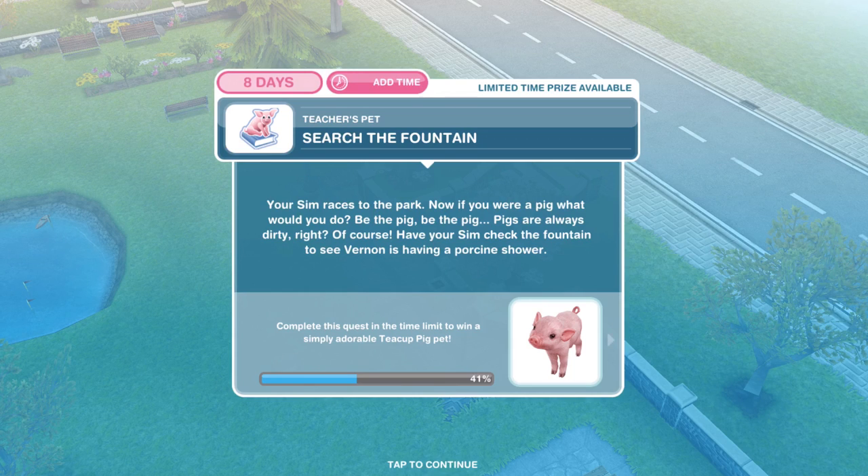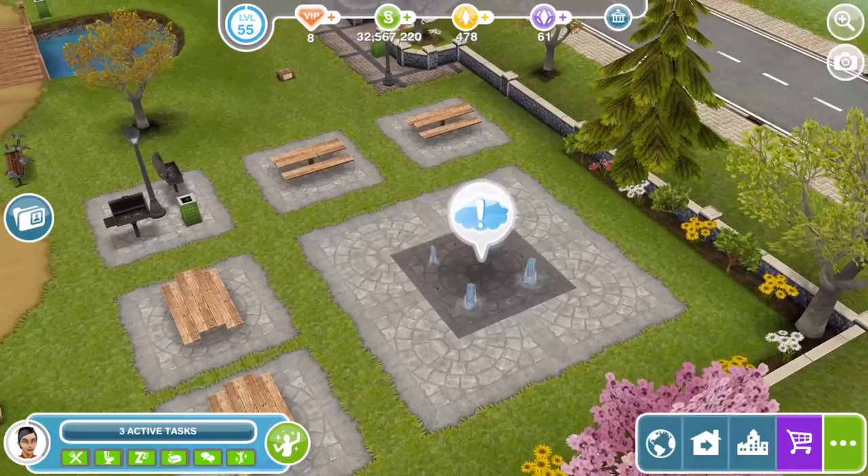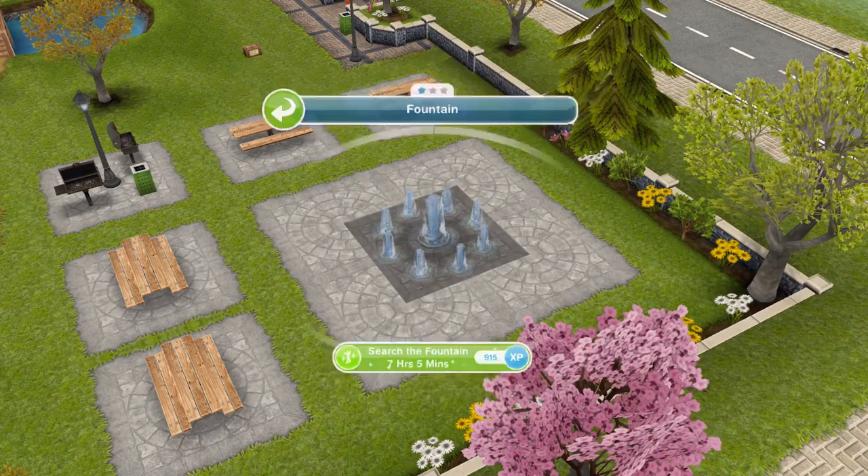Now we need to search the fountain. Your Sim races to the park. If you were a pig, what would you do? Pigs are always dirty, right — of course. Have your Sim check the fountain to see if Vernon is having a shower. Click on the fountain and search for seven hours and five minutes.